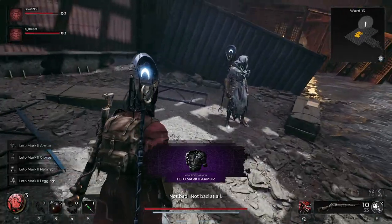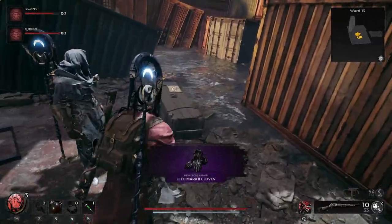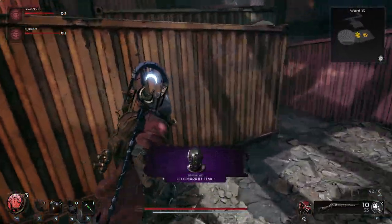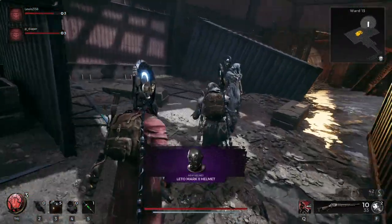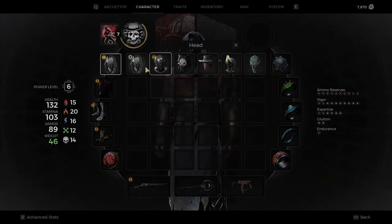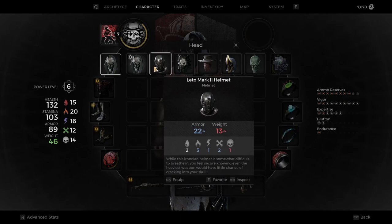Behind the Chicago Typewriter there is a container that also has Leto's armor set inside it. The Chicago Typewriter is a really, really good gun especially when you've got it upgraded. The armor is really powerful in terms of its resistances and armor value, but its weight is extremely heavy.